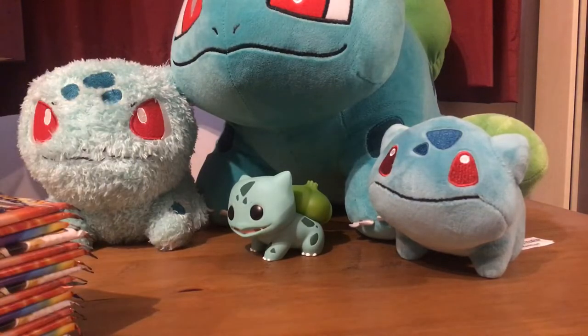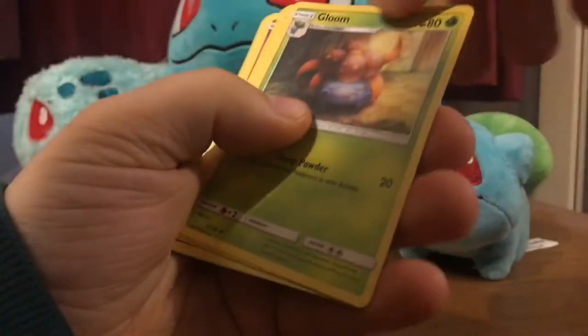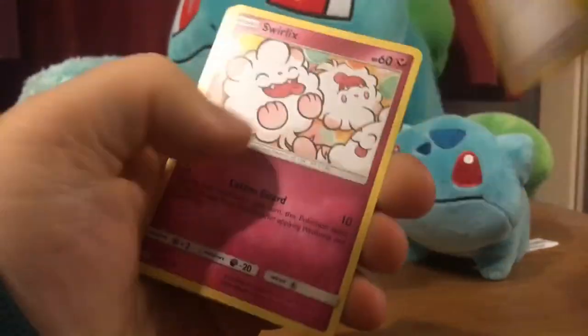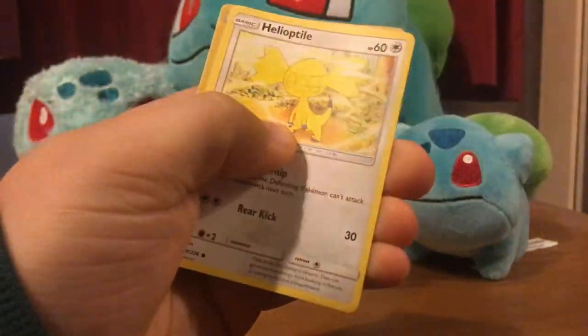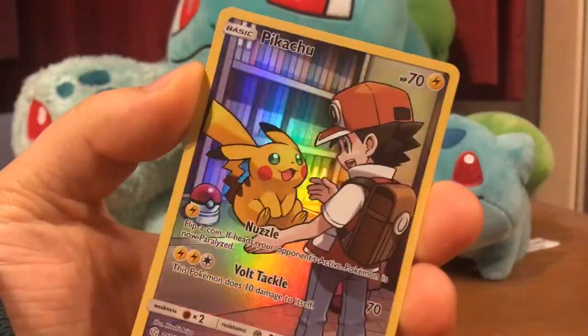Let's go from the first one, four from the back. We've got our Steel Energy, Gloom, Fishing Rod, Celtic Swirlicks. And oh, nice! We've got a Red's Pikachu.